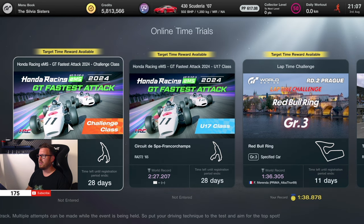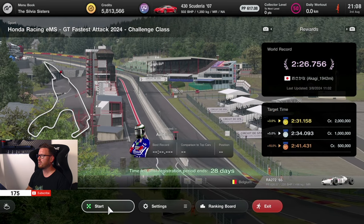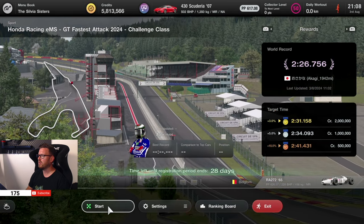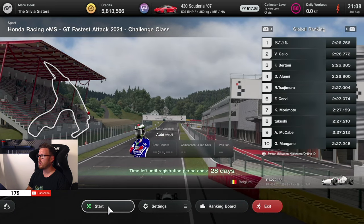Let's get into the Challenge class first. In the end it's the same lap as mentioned. Let's check out how to do it — the current time to beat for the Challenge class is 2:31.1, so let's get on track, get used to the car, and try to beat the gold time.